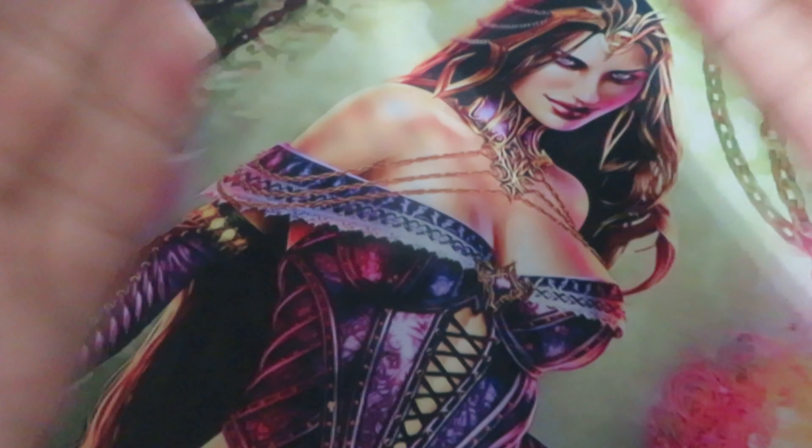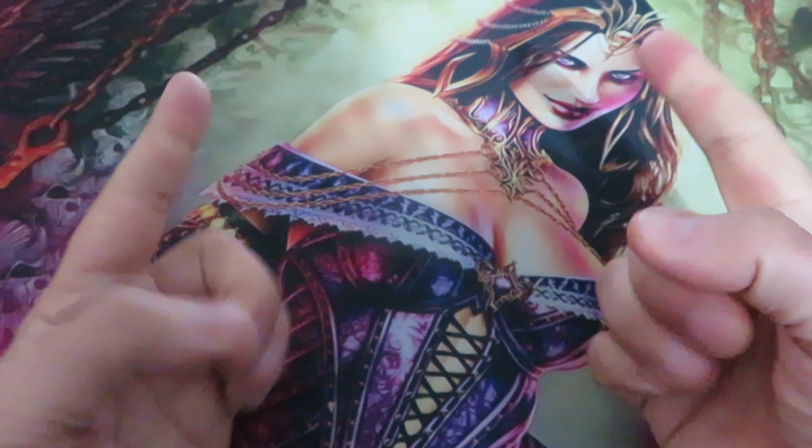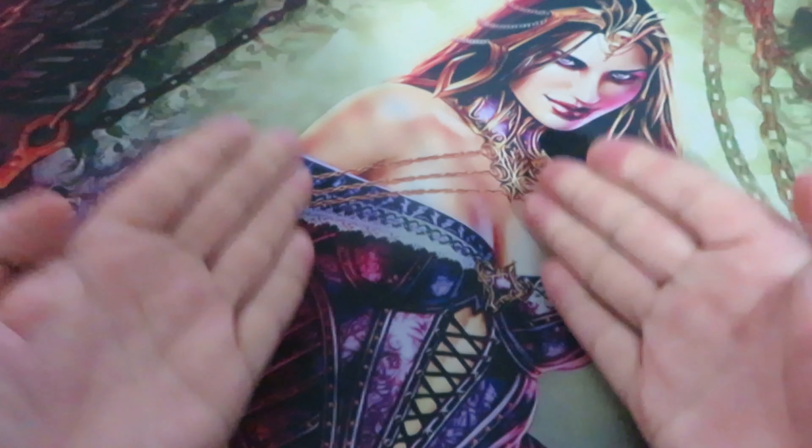E&E here. Murders at Karlov Manor gave us a new mechanic that lets you cast and mask your creatures and then — boom — surprise your opponent. Disguise.